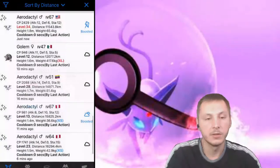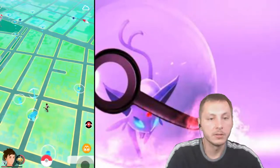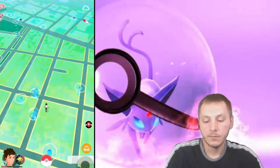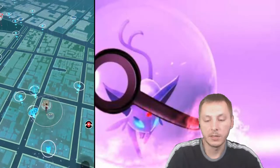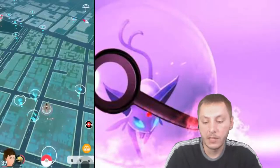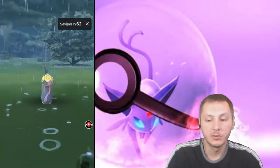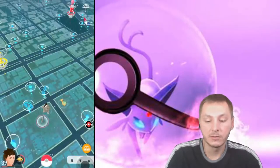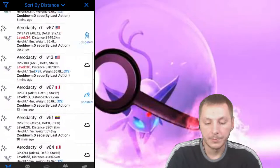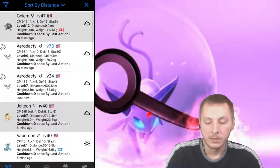There he is, we got the Golem over here — hopefully he's still going to be here. Come on, there he is! Look at that. So you know, if you catch it you would save yourself 125 candy. We also got the Sceptile, which is taking me — I think it's taken over 100 shiny checks and I still don't have the Sceptile or the Goose. What else can we see? I don't know where the Venusaur went. Let me refresh a few times.